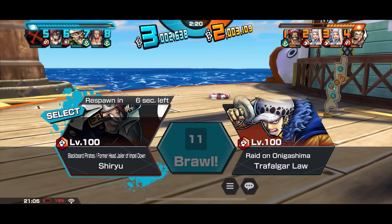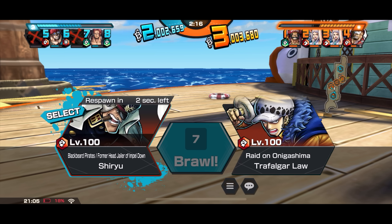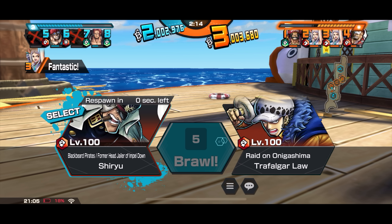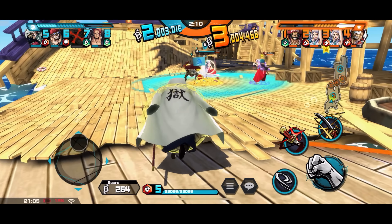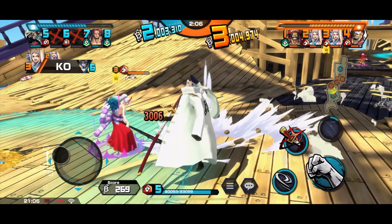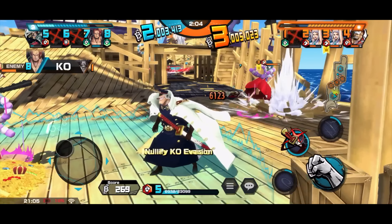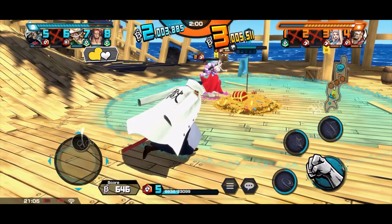Roger is definitely an annoying character to fight against with Shiryu — and not to mention Roger cannot be stunned. In other words, if you use skill two towards Roger, you're only helping Roger. Look at how Shiryu one-shots Yamato!